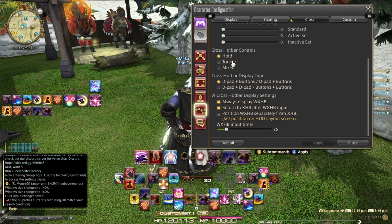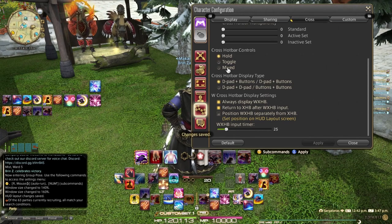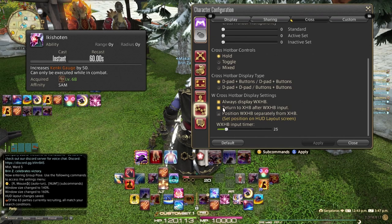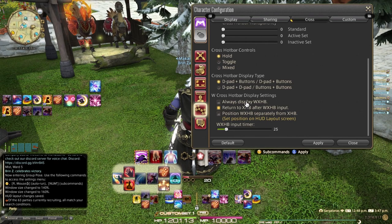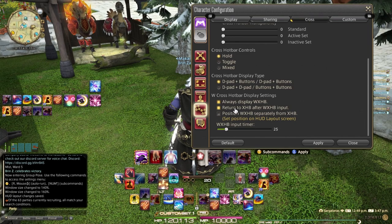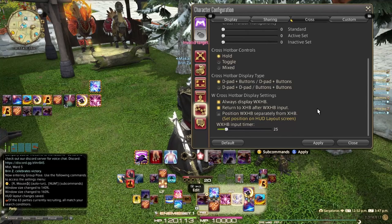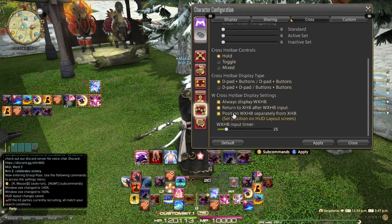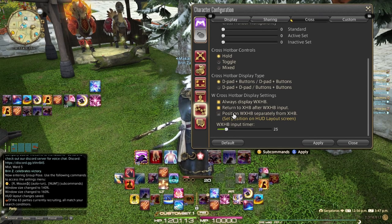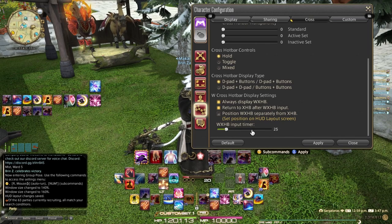I use hold mode. If you're struggling with accessibility and controllers are a little bit too hard to handle, you can switch to toggle or mixed mode. Toggle means you only have to press the right trigger once and it remains active, but you lose access to some skills — specifically the W crosshotbar and expanded crosshotbar features available under hold mode. I also have 'always display W crosshotbar' turned on so I can see those skills. I have 'return to crosshotbar after W crosshotbar input' enabled, which gives me the ability to use a cooldown and have it automatically shift back into my rotation. You can also position your hotbar separately and independently of your crosshotbar.